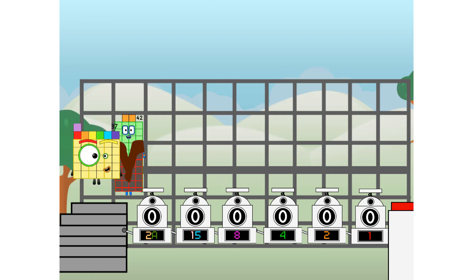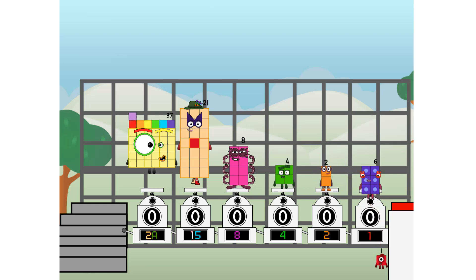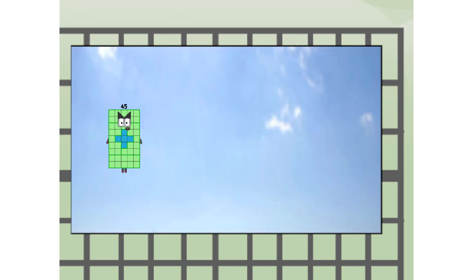First, I split in two: 37 and 21 and 8 and 4 and 2 and 6, and one more to press the big red button. Then you choose who's going up: one of me, and none of me, and one of me, and one of me, and none of me, and one of me, and one of me, and one of me. And fire!